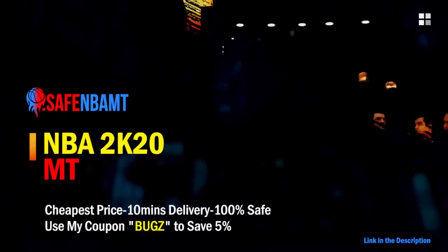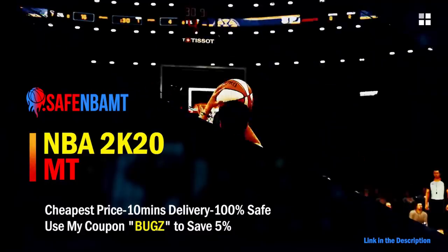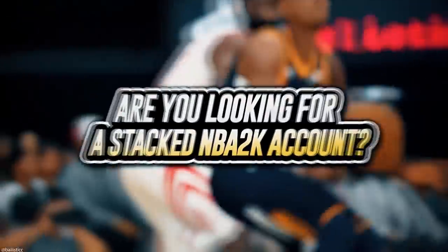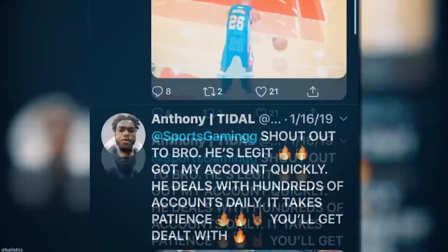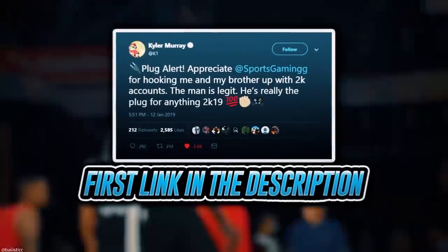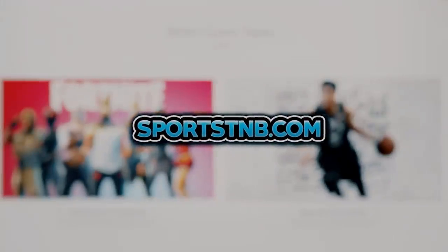If you want cheap, fast, and reliable NBA 2K20 MyTeam coins, head over to nbasafe.com and use code BUGS for five percent off at checkout. If you're looking to buy a stacked NBA 2K account with max badges and more, visit sportstmb.com — he's been in the community for years and has hundreds of reviews. Click the first link in the description to get your account today.